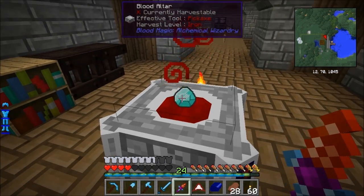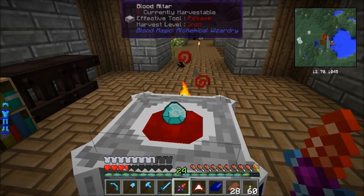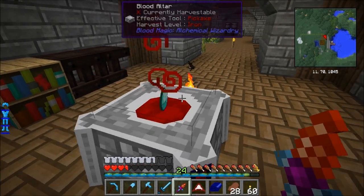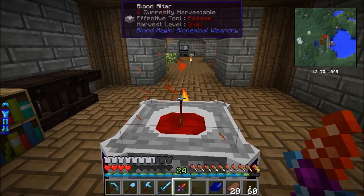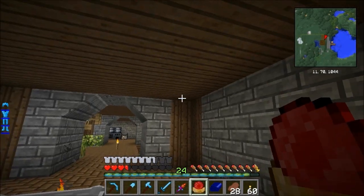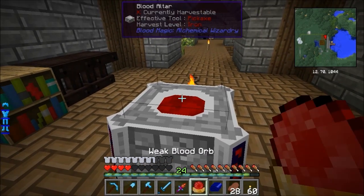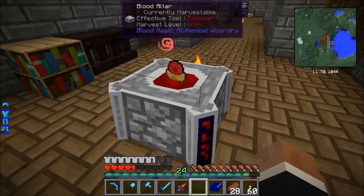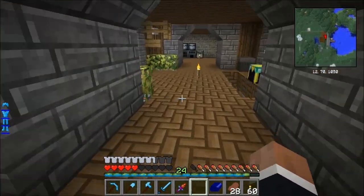I'll double check - this takes 2,000 and there's certainly at least 2,000 in there. This is going to be no worries getting this weak blood orb. There we go - we have got a weak blood orb! Now if we click that, it becomes bound to me. That is now my weak blood orb and it can hold a capacity of 5,000. So the altar can hold 10,000 and the weak blood orb can hold 5,000.